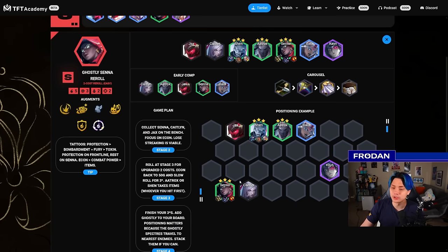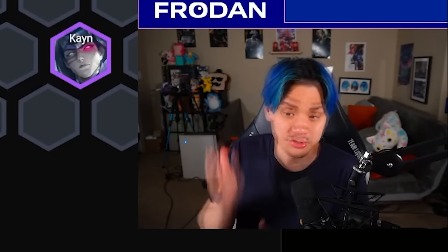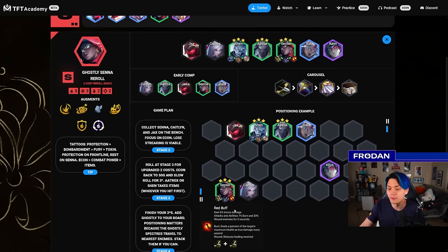Rageblade can do well for Senna early, but I think Red Buff is a little bit better — it gives her the attack speed she really wants. That attack speed is relevant because towards the end of the fight, Senna is actually killing by auto-attacking and not casting anymore, because the ghosts make your auto-attacks hit really hard. She just attacks twice and kills. That's why attack speed matters especially towards the late end of the fight. Red Buff is 2-for-1 — it gives you attack speed and anti-heal.